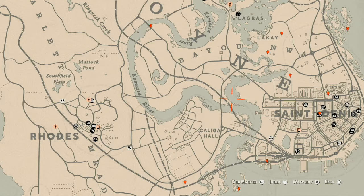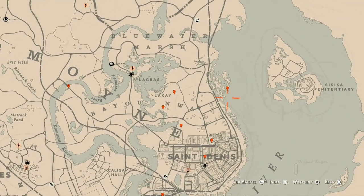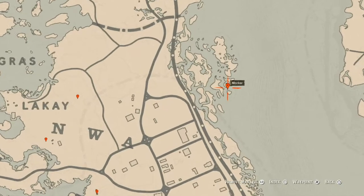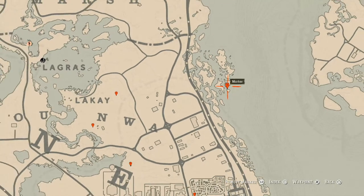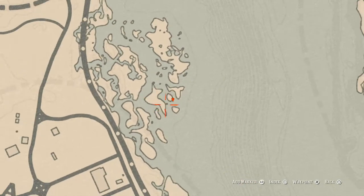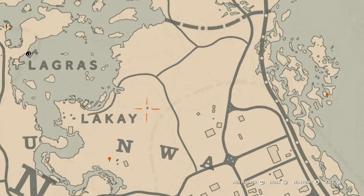Let's get to the markers in the Lemoyne area of the map. This is a quick overview, not a full detailed walkthrough. Right here at this first location you will find a fossil — come over here with a metal detector. And right here between those two little islands, move over to the next marker.